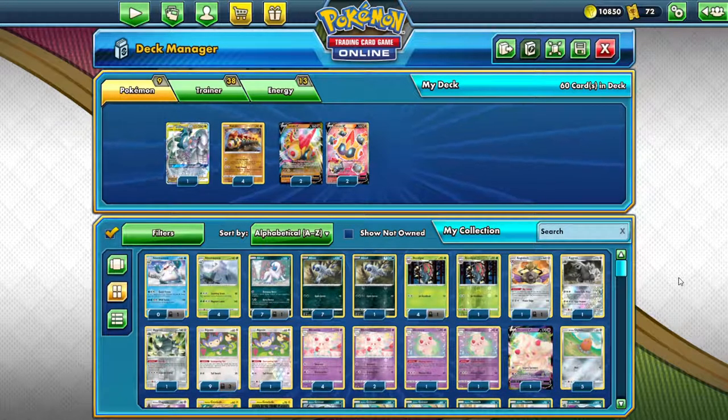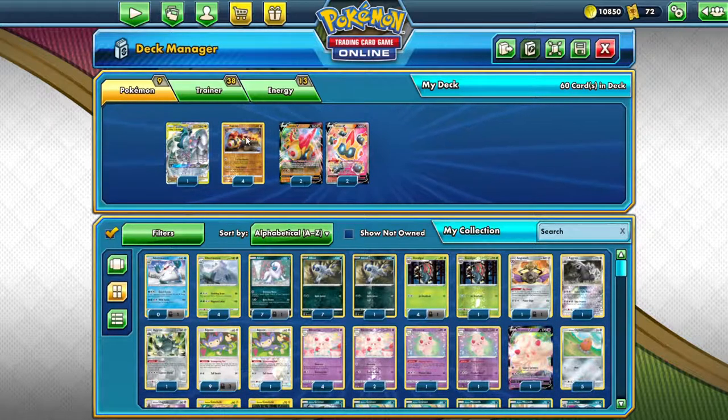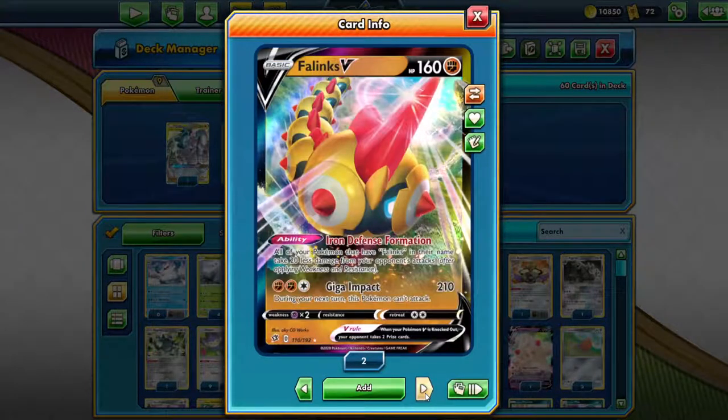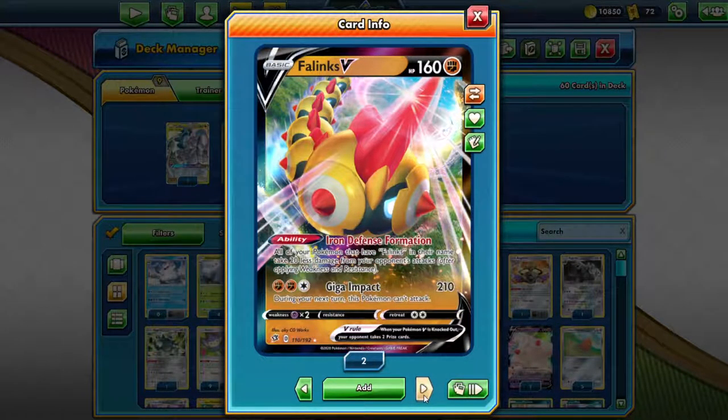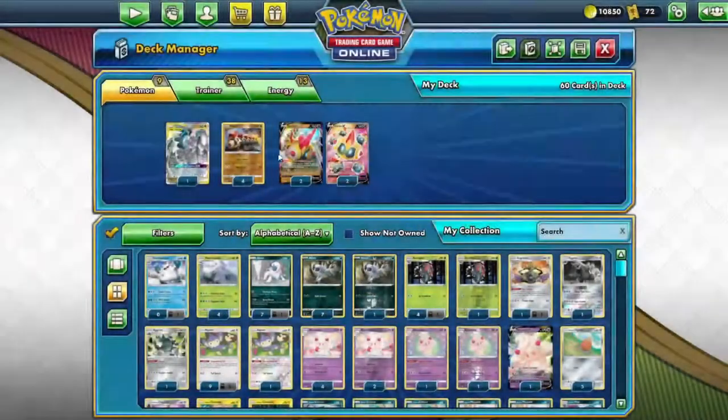Let's get right into it. This deck I'm showing you right now is called the Phalanx deck. Most likely you just need four of these basic Phalanx and four of these Phalanx V. As you can see, I have the regular one and the full art version, which you need a total of eight.